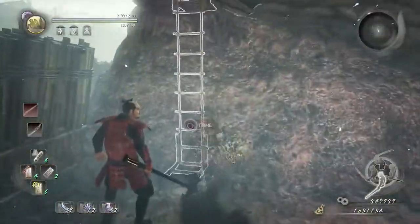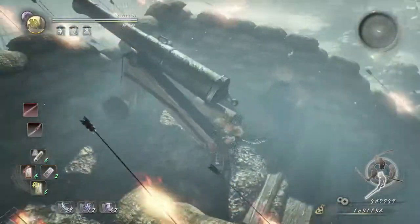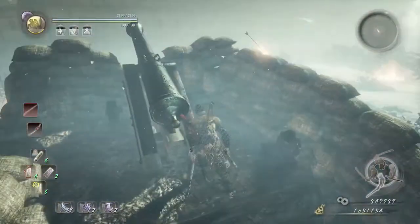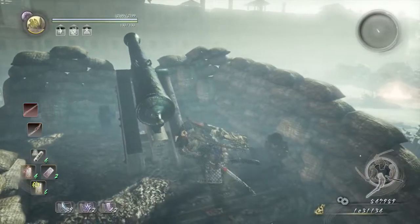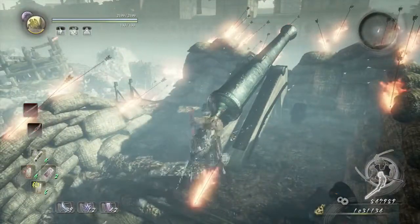Then we're going to quickly climb up this ladder. Once we get inside where the cannon is, the arrows won't be shooting at us. Then we're going to activate this cannon and shoot down the second rain of arrows.